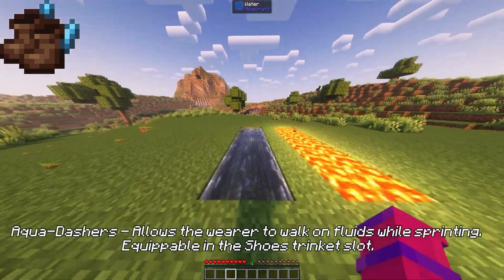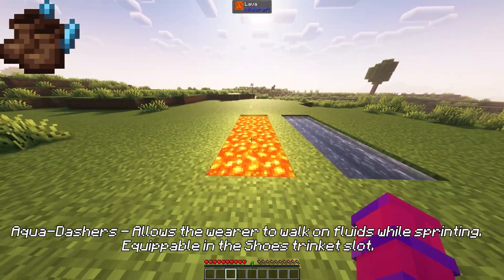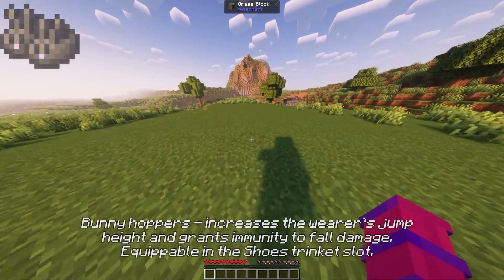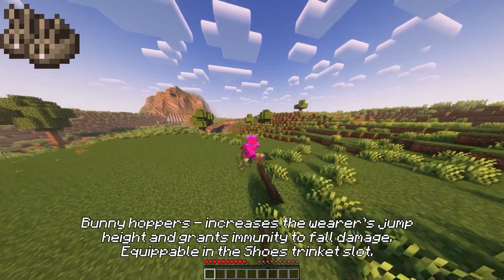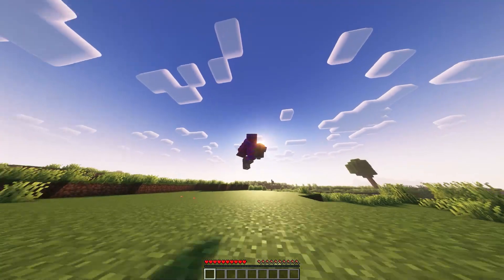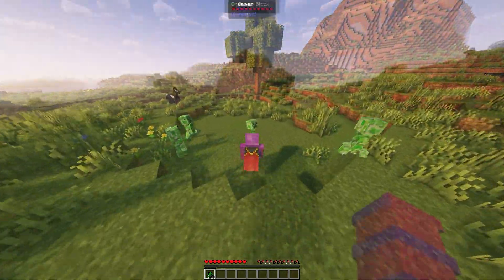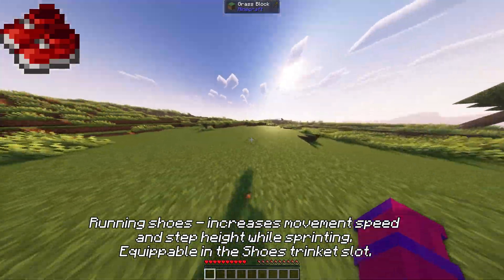Aqua dashers allows the wearer to walk on fluids while sprinting, equippable in the shoes trinket slot. Bunny hoppers increases the wearer's jump height and grants immunity to fall damage, equippable in the shoes trinket slot. Kitty slippers make creepers avoid the wearer, equippable in the shoes trinket slot. Running shoes increases movement speed and step height while sprinting, equippable in the shoes trinket slot.